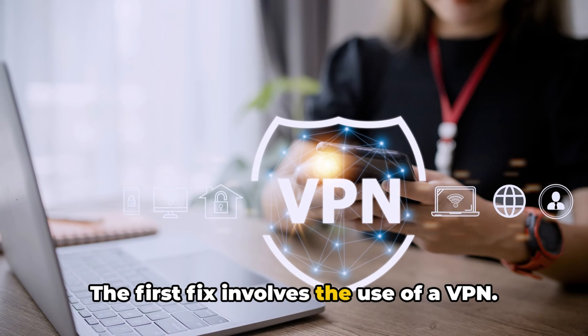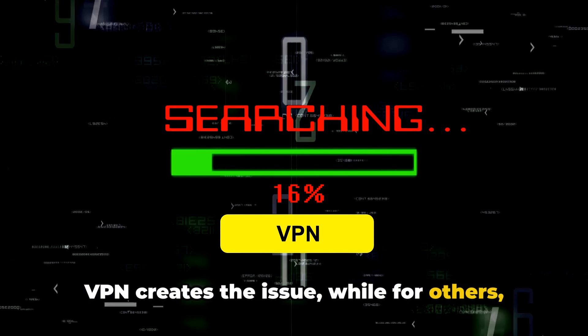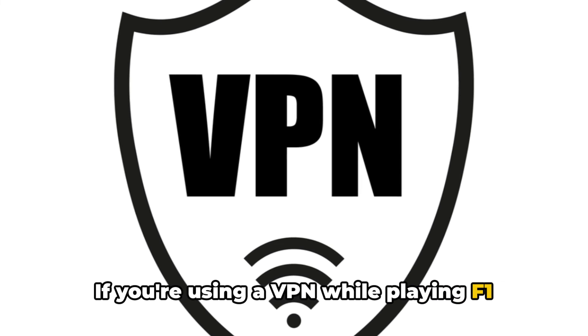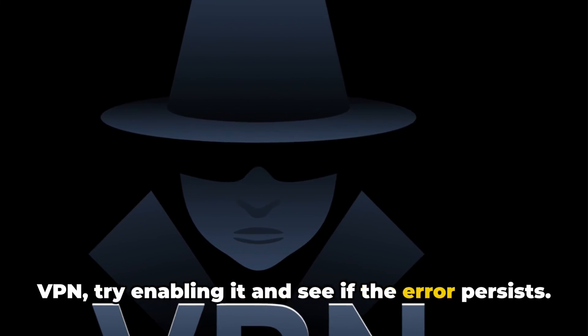The first fix involves the use of a VPN. It's a peculiar case — for some, using a VPN creates the issue, while for others, it's the solution. If you're using a VPN while playing F-123, consider disabling it. However, if you're not currently using a VPN, try enabling it and see if the error persists.